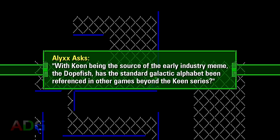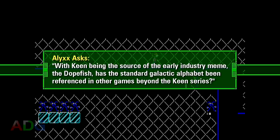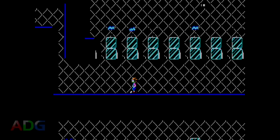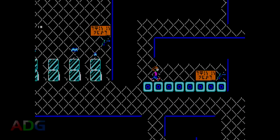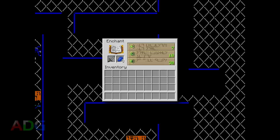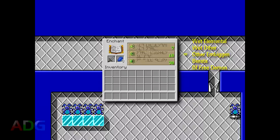First, let's quickly answer a question one of my Patreon supporters, Alex, had about this language. She asks: with Keen being the source of the early industry meme, The Dopefish, has the Standard Galactic Alphabet been referenced in other games beyond the Keen series? I looked into this as best I could, and I was able to pull up two references. One is in the DOS game Strife, where one of the textures a fair distance into the game contains a few characters worth. The more prominent reference, believe it or not, is Minecraft, where it's used in enchanting tables to describe each of your enchanting options. Though when you actually translate these, they're kind of gibberish — at least they're made of real words.